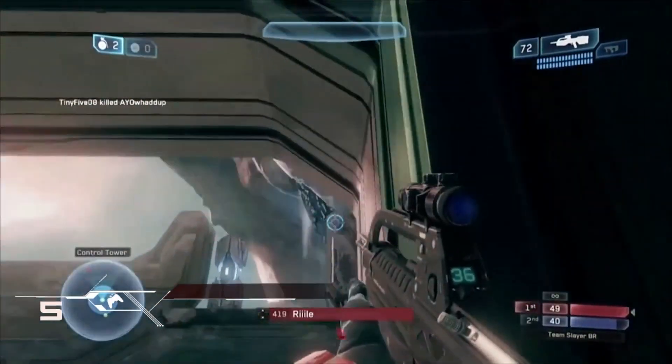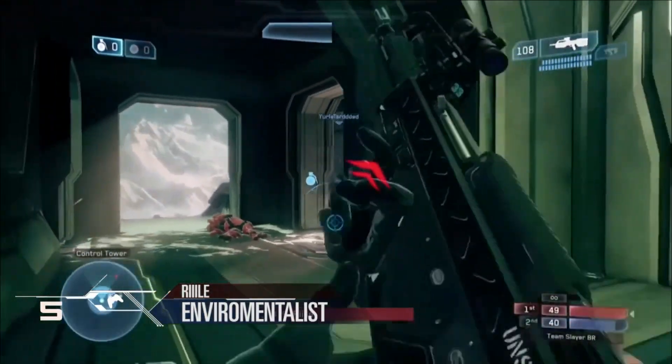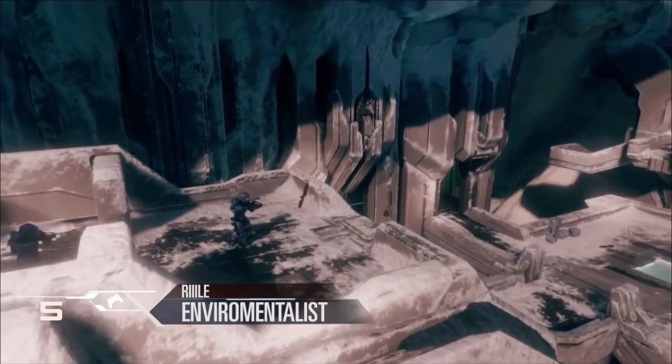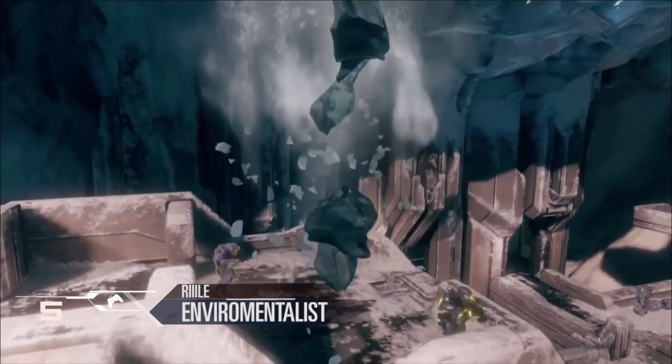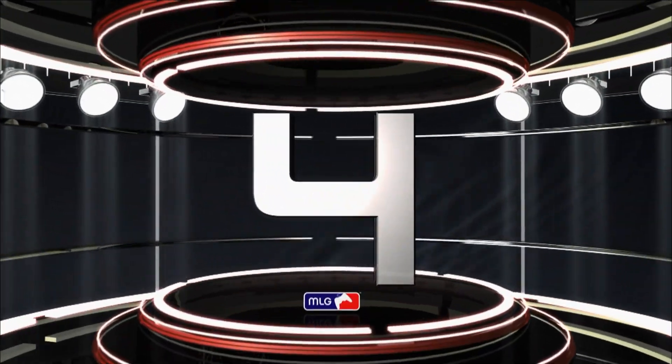Here at number 5, playing Halo 2 Anniversary, it's Ryle, the environmentalist. Look at this move — nade bouncing perfectly off of BR3. Hits that ceiling. Not one, he picks up two there with the Boulder Dash.